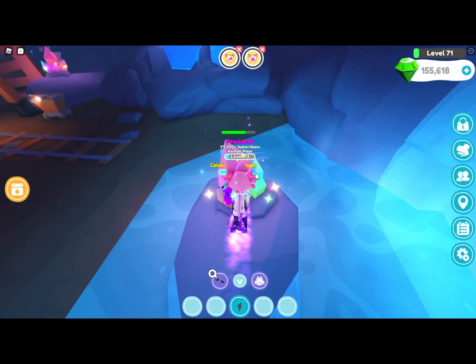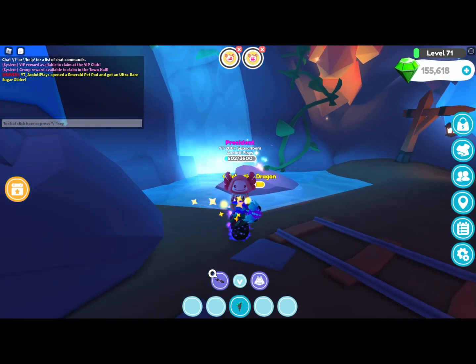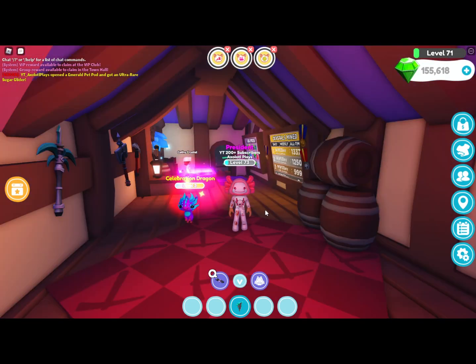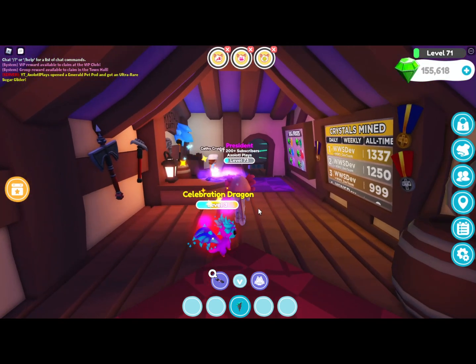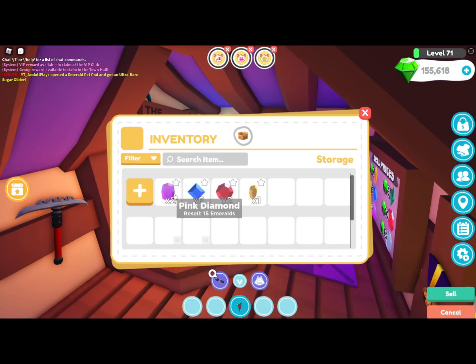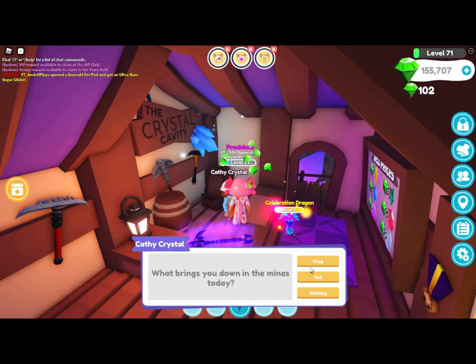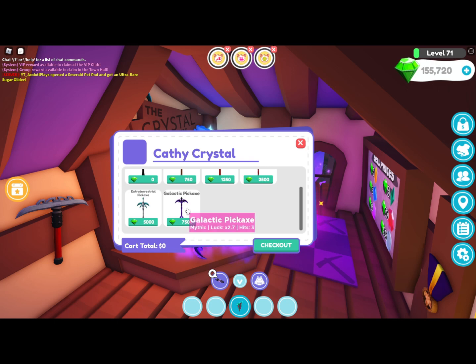My second tip is: when you go over to Kathy Crystal, save all your emeralds. Don't just go spend them. My 100 emeralds — I want to save up to get the Galactic Pickaxe.